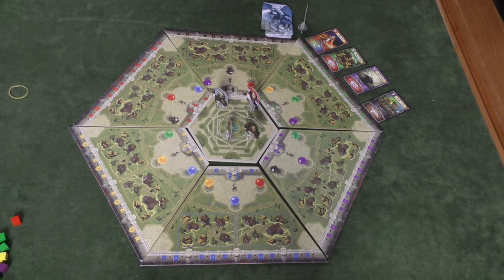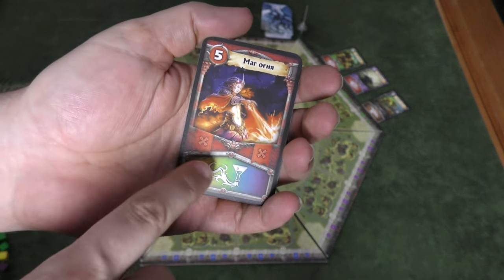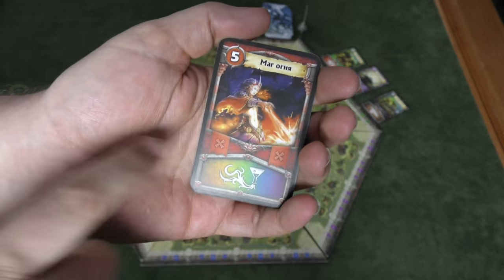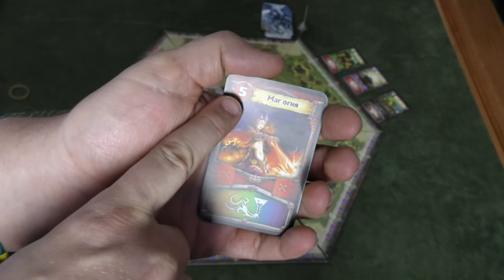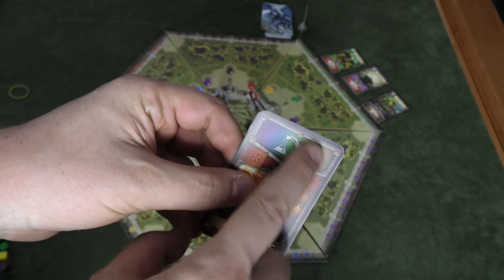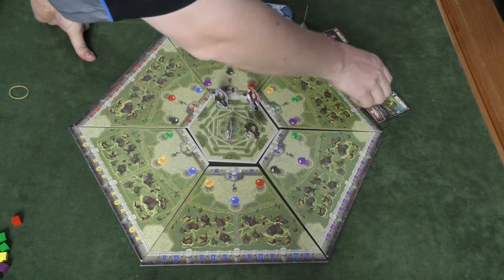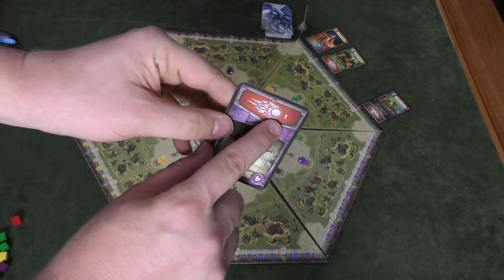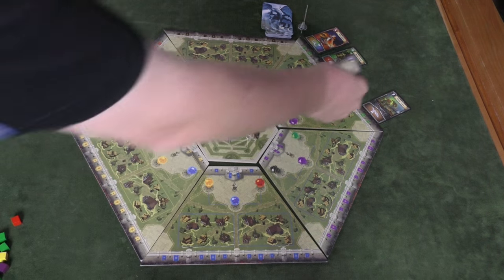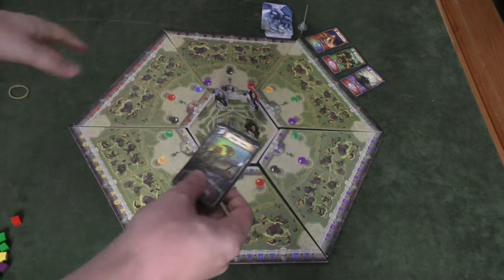Players are trying to kill all the monsters. This here is a red monster. There are X's there, which means no special abilities. You need five red cubes to defeat this monster. When you defeat it, it becomes a spell that the players can use one time. This one lets you convert cubes into another color. This is a fireball, which is basically a wild cube that you can attack a monster with. This one lets you move an extra spot on your turn.